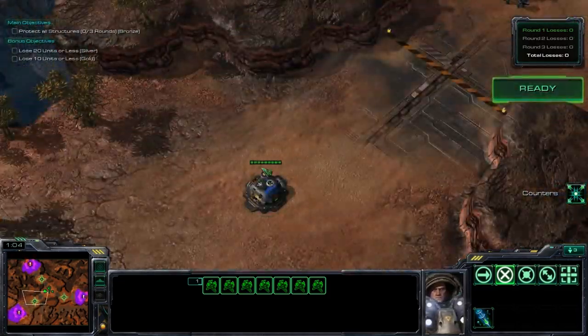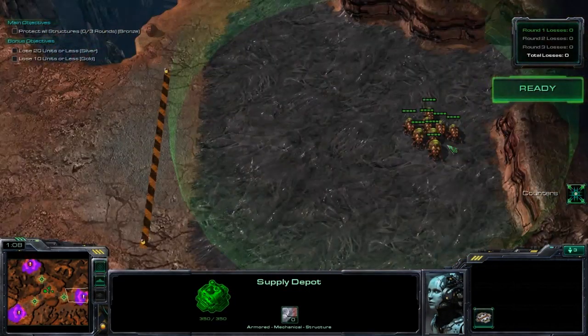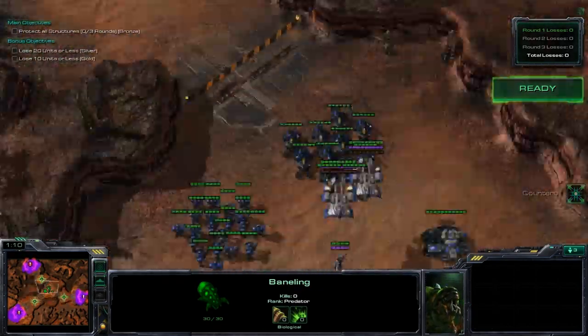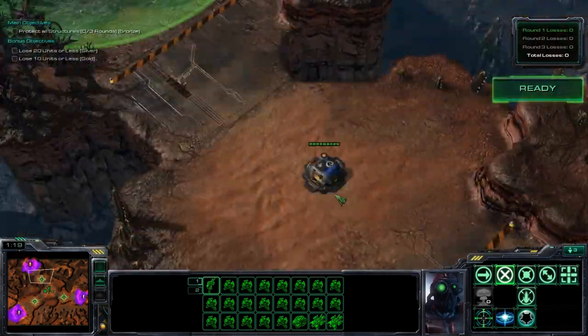Your objective here is you have to defend the three supply depots. You get one there, one there, and one there, and then there are Zerg units attacking you. You have your Terran units to defend them. You only get these units right here to defend all three.